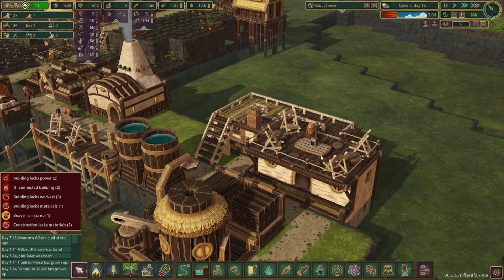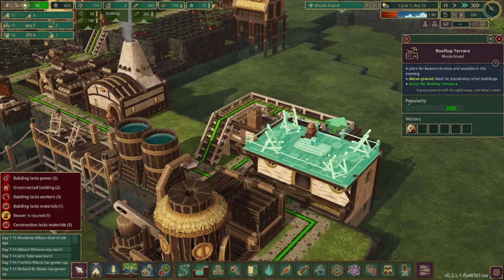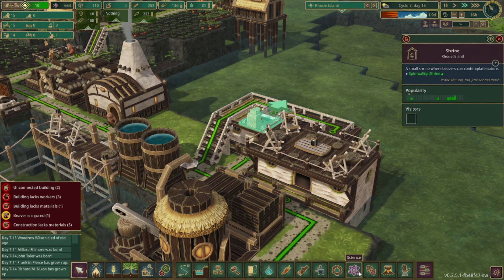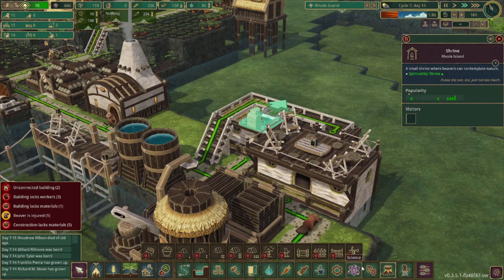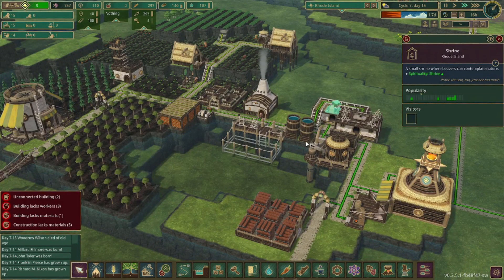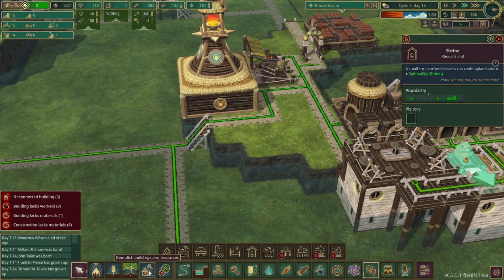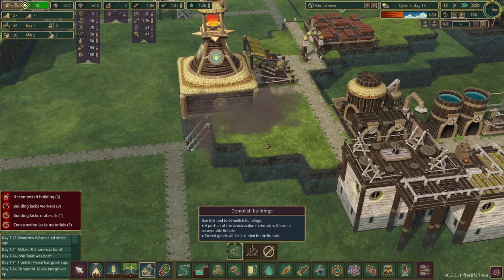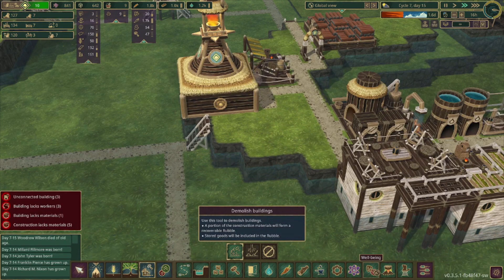Let's set up a nice recreation area for these beavers. We got the rooftop terrace and then we got a shrine as well. I think I want to get some more fun stuff set up here. A mud bath would be cool, but that takes dirt and treated planks and a lot of science, which we don't have quite yet. I just realized that these guys don't actually even have a campfire. We don't actually need this structure anymore since we already built the dams, so I can get rid of those. I think we should be able to fit a campfire right there.